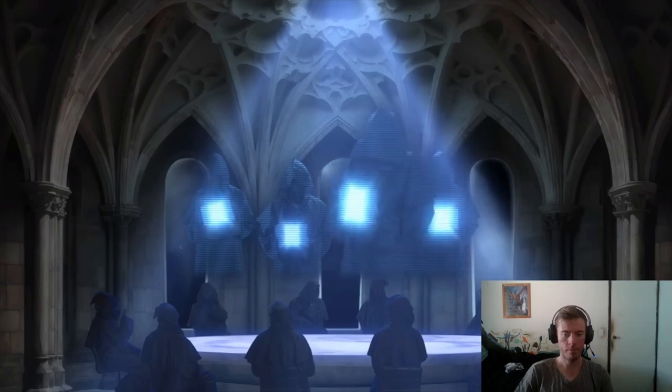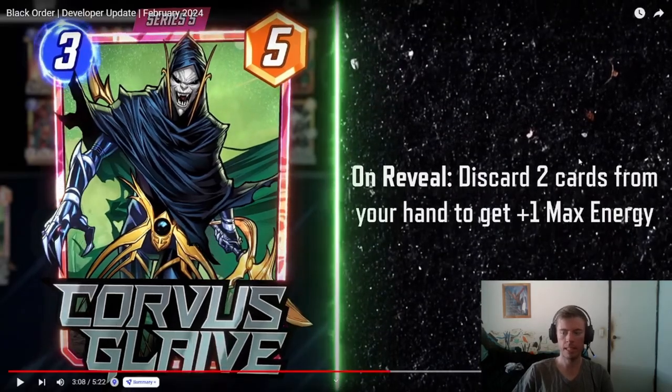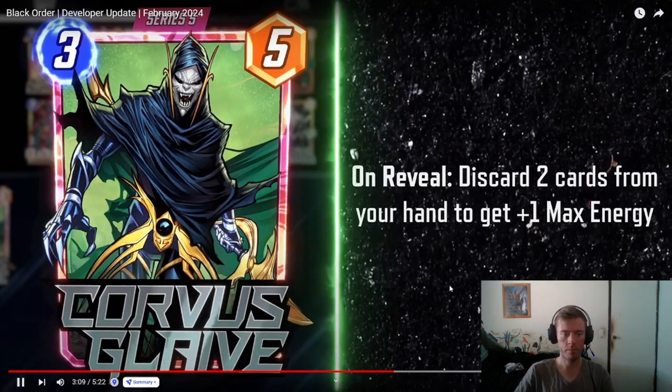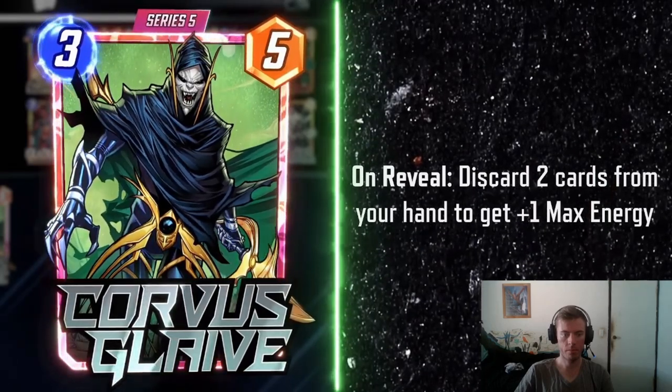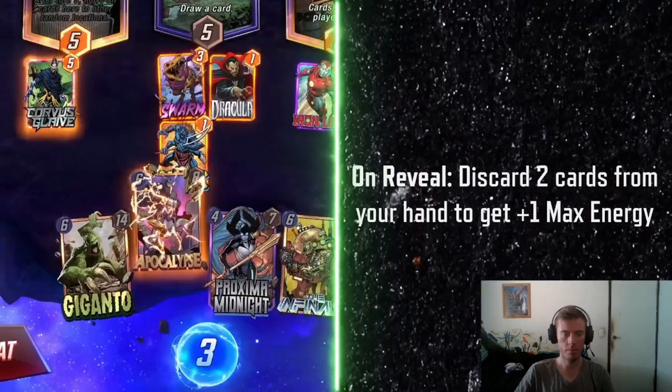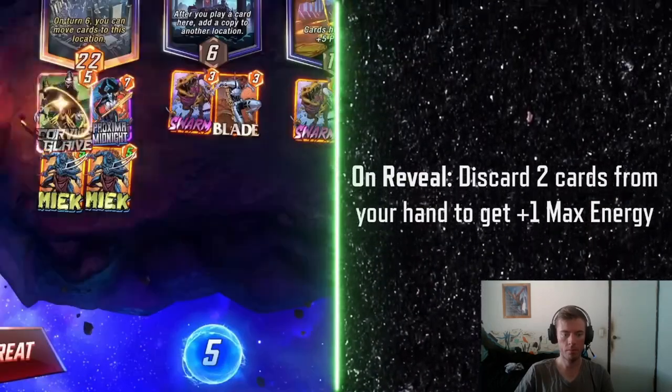Corvus Glaive, the ruthless general of Thanos: discard two cards from your hand to get plus one max energy. I'm definitely looking forward to seeing how this one turns out in either a Thanos or a discard deck. He willingly sacrifices his own soldiers to please his master. So when you play Corvus Glaive, he discards two cards in exchange for plus one max energy.